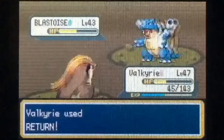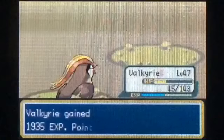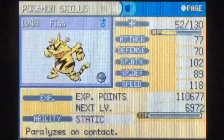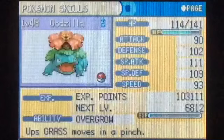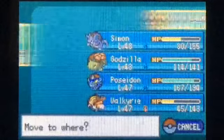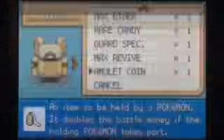Okay, so Venusaur is at level 48 now. Blastoise — this is where things get interesting. I'm going to send out Valkyrie and just use Return like crazy. Nice, that did over half — oh my god, he just crit me though. Hopefully this will kill. Good.